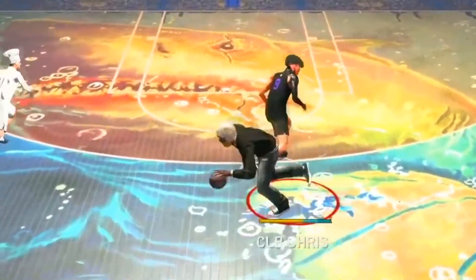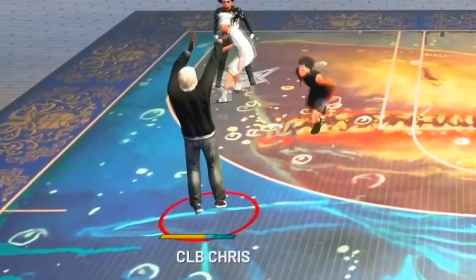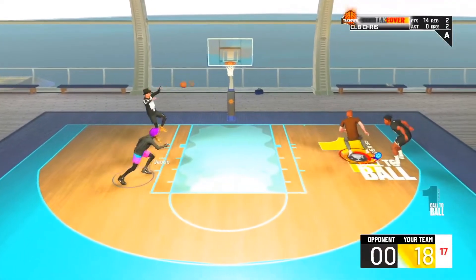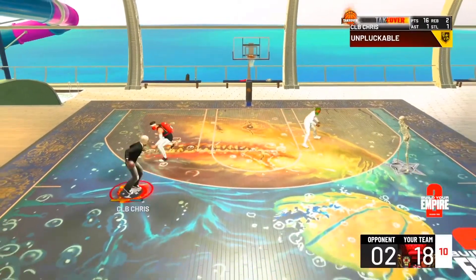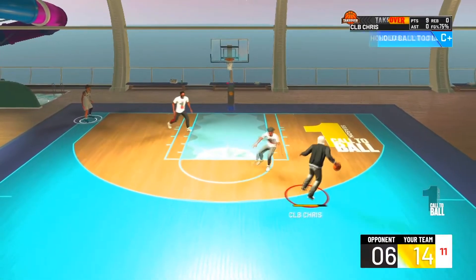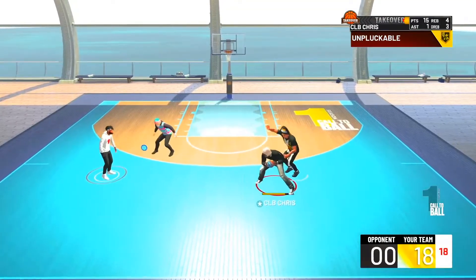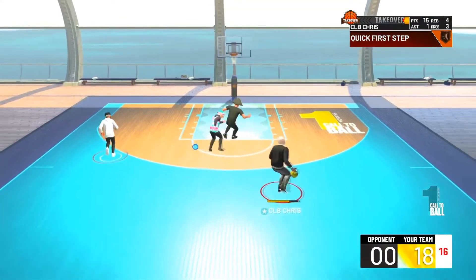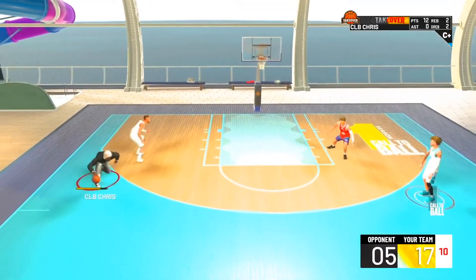This new unstoppable popper build might have broken NBA 2K22. It can dribble like crazy, snag rebounds, play lanes, get steals, and get crazy blocks like never seen before. Today I'm going to be showing you this build, going through the attributes and the best badge layouts. Before we get into it, drop a like and turn on post notifications so you get notified whenever I drop a video.